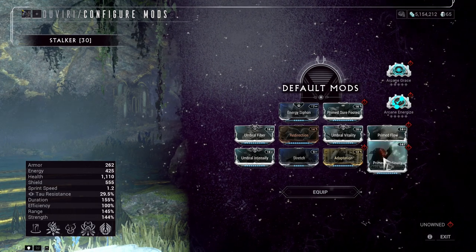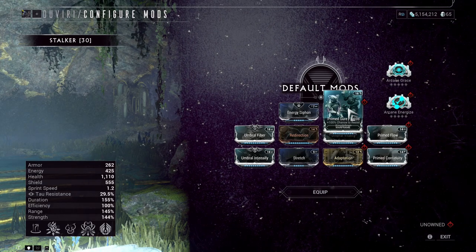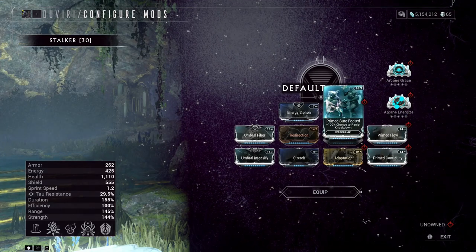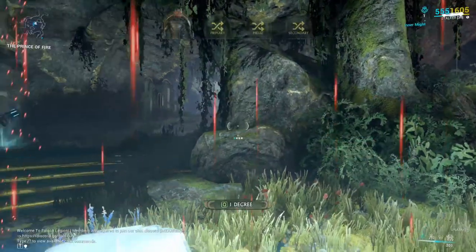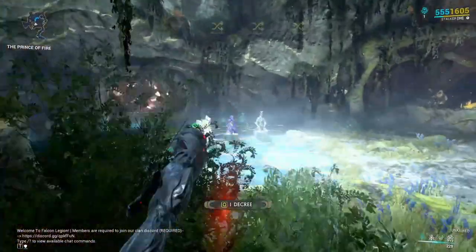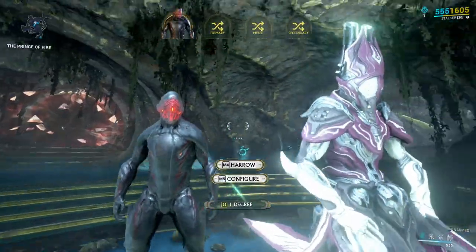There's also the Grace arcane — I can't quite read its name since my eyesight isn't great — and Prime Sure Footed. The mod selection is quite exquisite: Umbral Intensify, Umbral Vitality, and similar mods are just slapped on there.